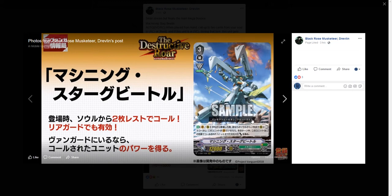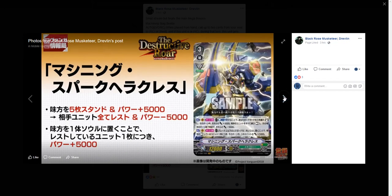That's my take on Machining Stag Beetle. Next is Machining Spark Hercules — this feels more like your actual main ride-in finisher. Its main skill is counterblast to choose five of your rear guards, stand them, and they get 5k until end of turn. Then choose all of your opponent's units and rest them; they get minus 5k power until end of turn. The cost for its second skill is once per turn: put a grade two or less rear guard into soul.